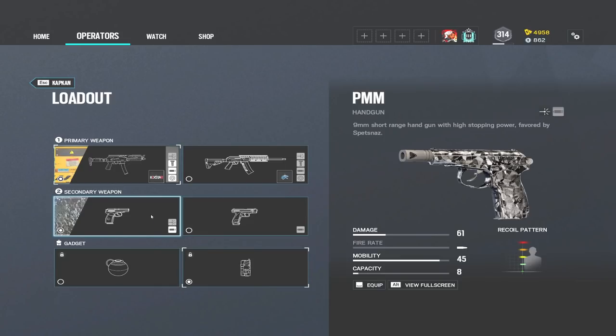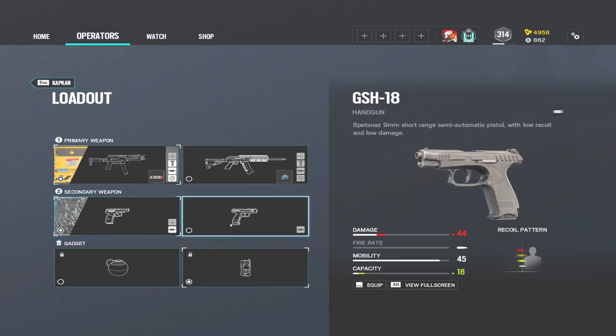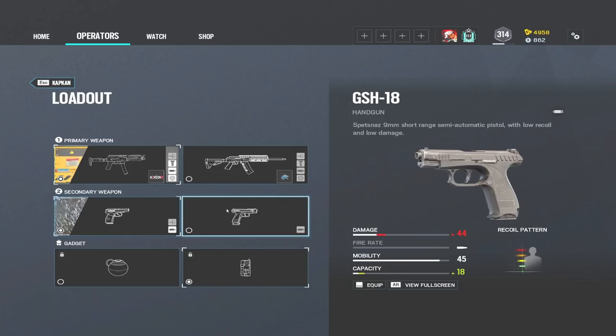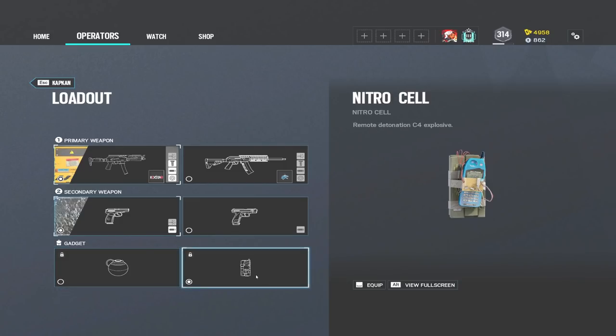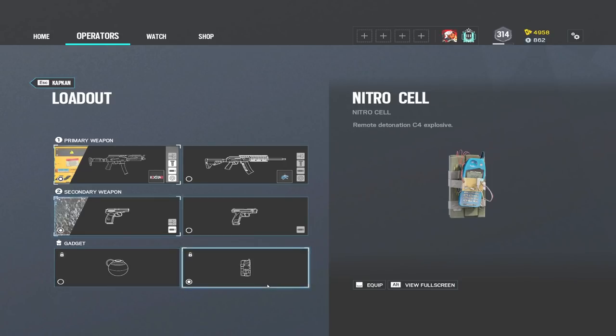For secondaries, we have the PMM and the GSH handguns. There's not really a big difference other than damage — this one does 44 while this one does 61. For gadgets, he has an impact grenade and a C4. Kapkan being a great roamer, you could use impacts to break Osa's shield if you need to get that pick. But for the most part, I just like running nitro cells on Kapkan. So that's pretty much my loadout right here.